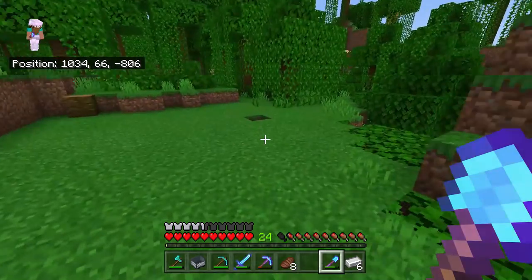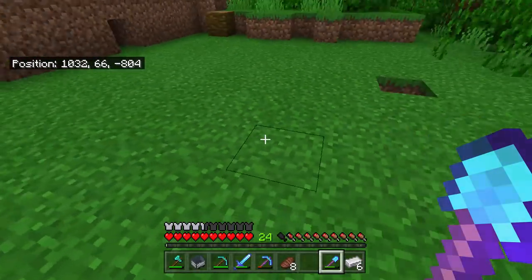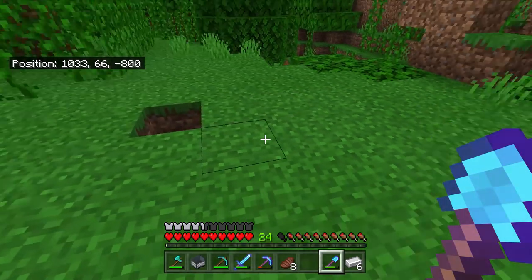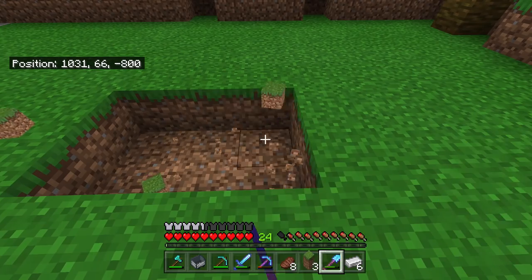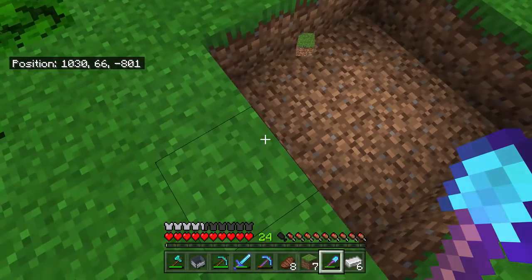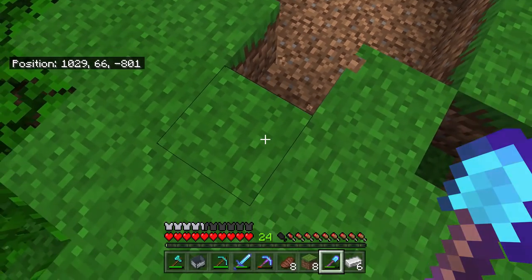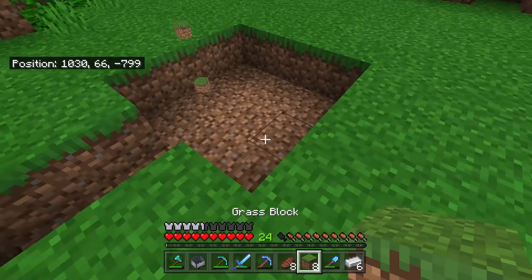Come to think of it, if you do want to protect this villager breeder that you're going to build — if it's not in the air and away from mobs — you might want to get some fences as well. I end up putting some fences around mine just purely to protect my villagers from zombies and pillagers.